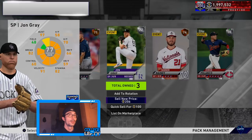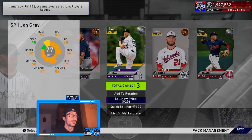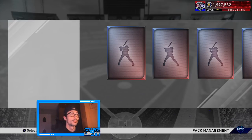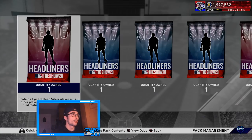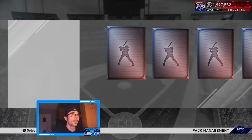Jorge Polanco — he was a gold, I'm pretty sure. And then John Gray — I'm pretty sure I used that card in Showdown, which kind of confused me. Good thing I have another one of these because I didn't even look who the featured card was. Set 16, Jason Heyward — probably not going to get him but you never know. Nope, a gold card. We need to just start quick-selling them.